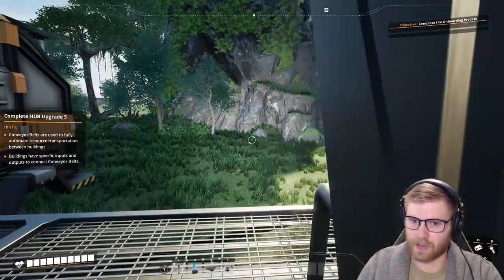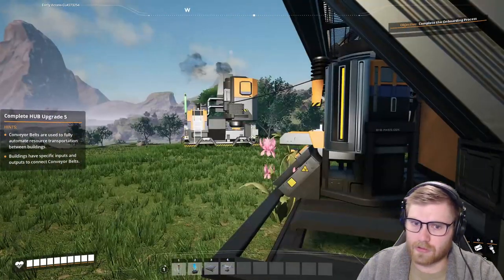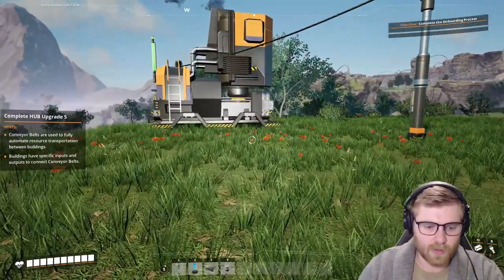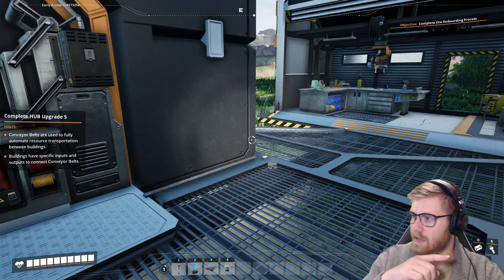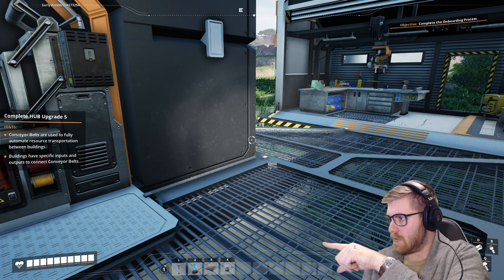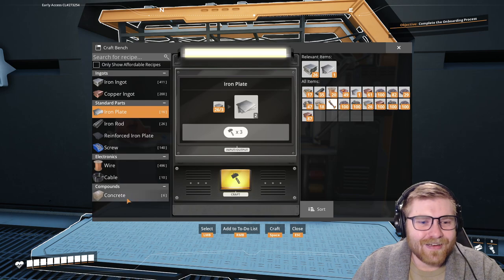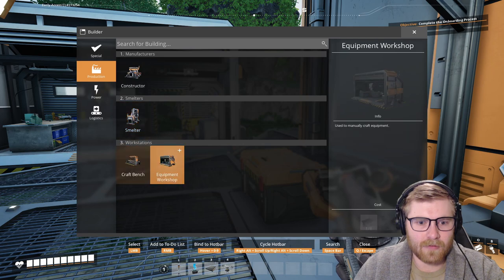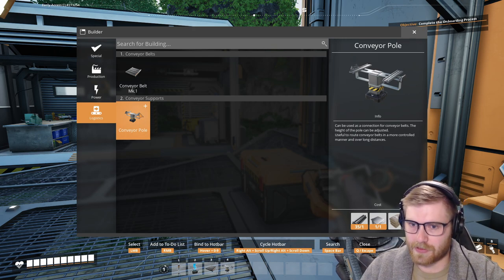You're so pretty now! Yo, you got a window — congratulations! We unlocked building conveyor belts — get out of here! Inventory additional slots! These are fake, these are not real. Complete hub upgrade 5 — this better be real. Advice: when planning construction of buildings, note the placement of conveyor belts. Portable miners cannot be connected to conveyor belts — so then what? Conveyor belts are used to fully automate resource transportation between buildings, which have specific inputs and outputs to connect to conveyor belts.